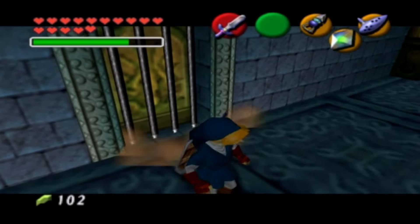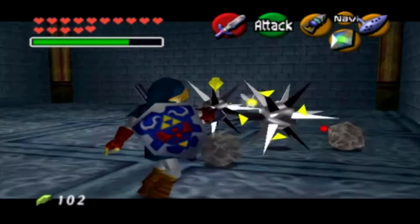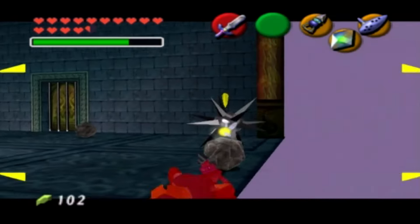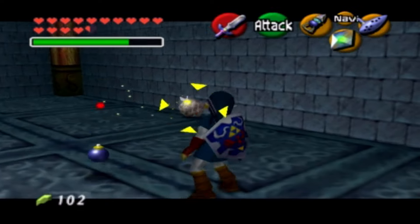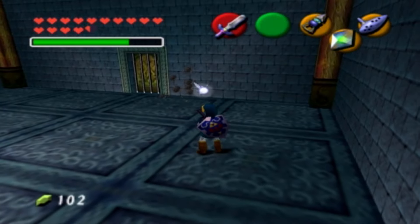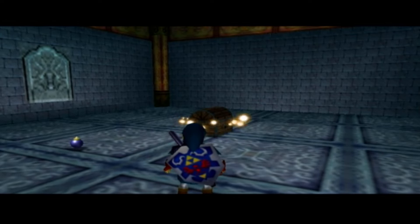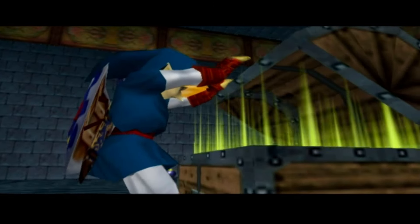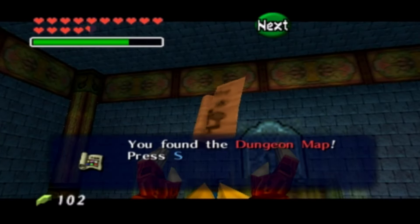Go into this door and we're going to find some spike traps just chilling in here. We're going to obtain the dungeon map from this room. On the Master Quest version this is actually replaced with Stalfos instead — so if you're up to that challenge, go for it. On the regular version it's just spike traps. Dungeon map — let's crack this open. And there we go, we now have it.